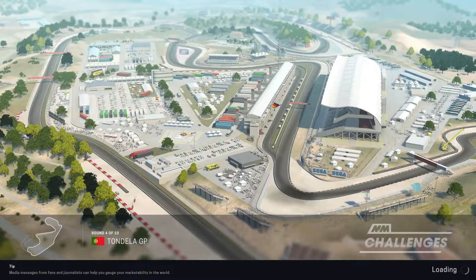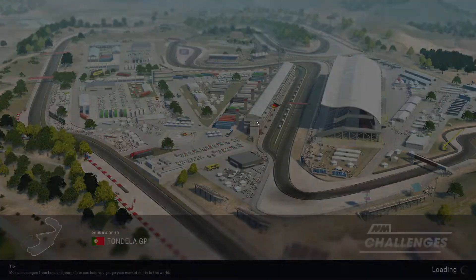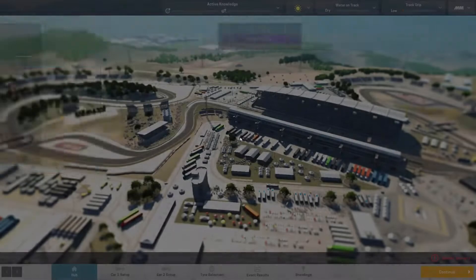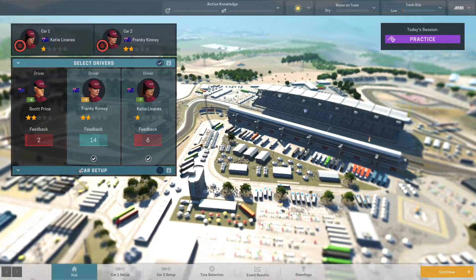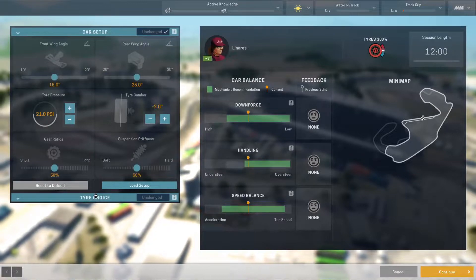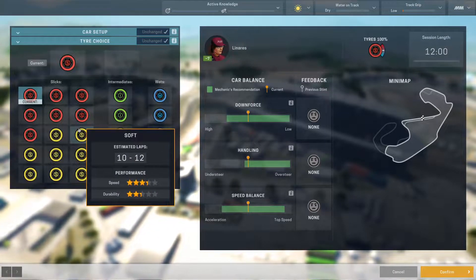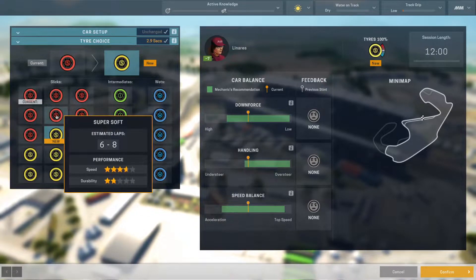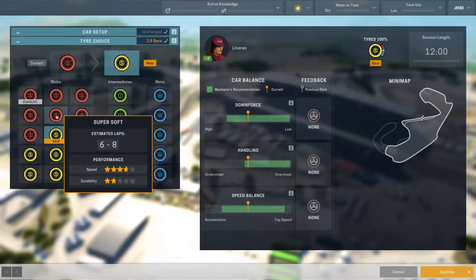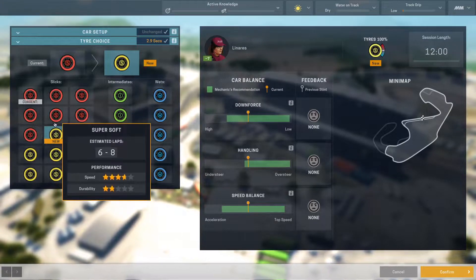Portugal — a nice bendy track with a nice flag in it, and a beautiful sunny day during practice. As always, we'll pick Kinney and Lanares for their feedback skills because Price has horrible feedback. Looking at the tires, we're getting super softs and softs. With a 32-lap race, we can make the softs work if we don't push them too hard, so we'll be practicing on softs because our drivers aren't good enough to make super softs last.